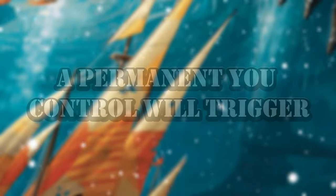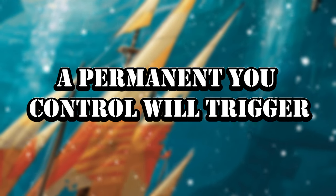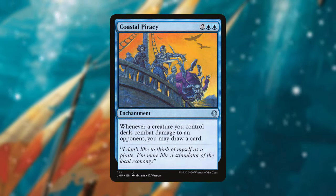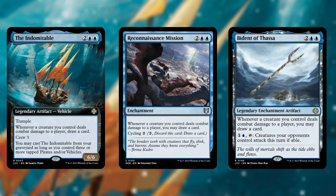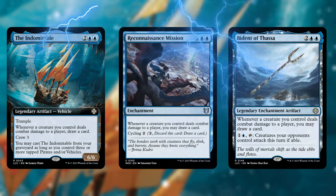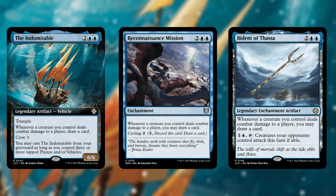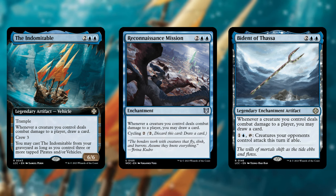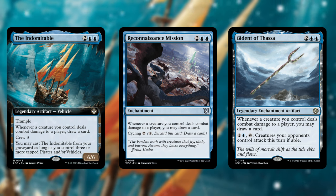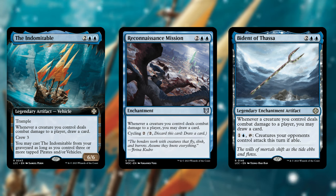What's very nice about Felix's ability is that any permanent you control will trigger an additional time when you deal combat damage — not just the creature dealing the damage. There are so many effects you can take advantage of, especially Coastal Piracy effects, which trigger whenever a creature you control deals combat damage to a player to draw a card. Cards like Reconnaissance Mission and Bident of Thassa all have this effect. If you swing in with five creatures and Felix is on the battlefield, instead of drawing five cards you'll draw ten cards — and the more effects you have, the more card draw you'll get.